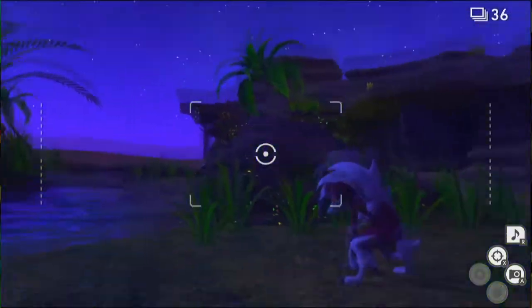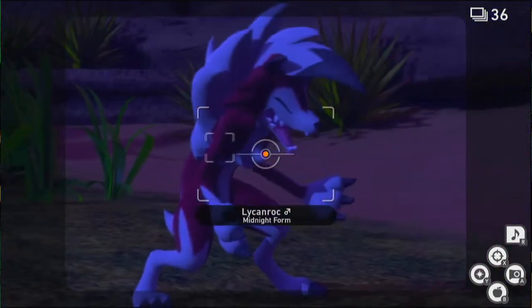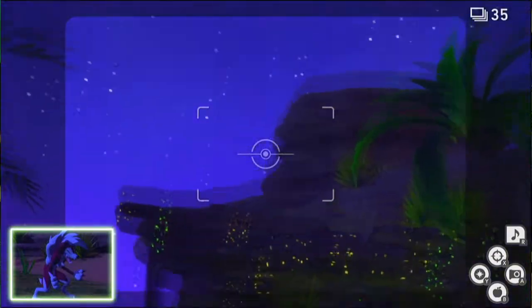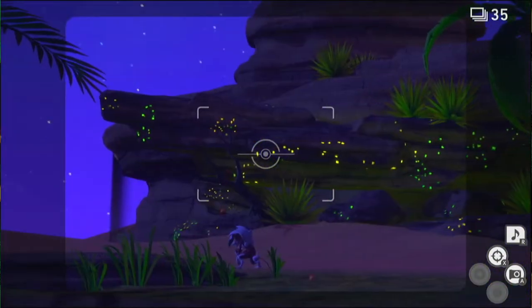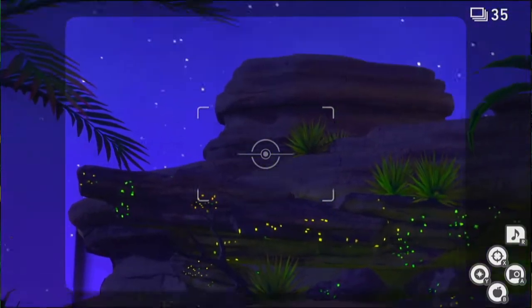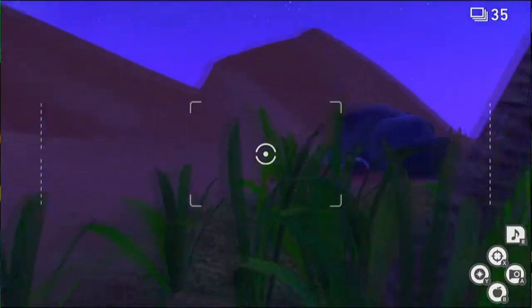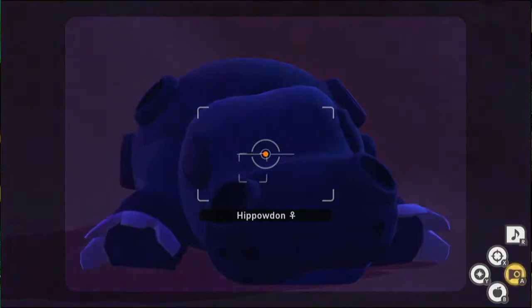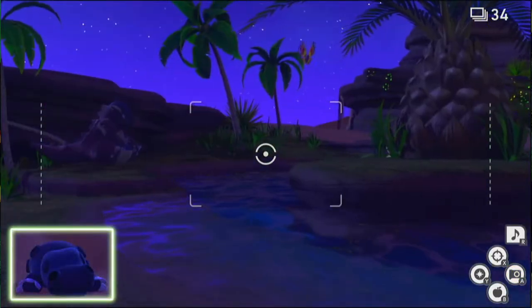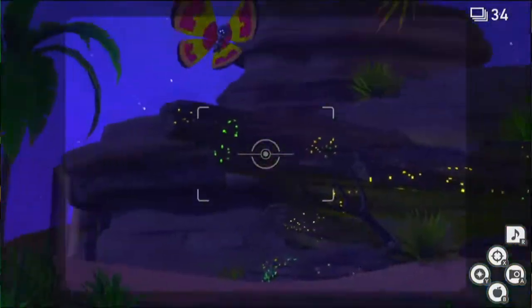I hit that one once, so the next throw will make it run away, then I hit it again and it'll get angry — that's when I take the picture. This one's pretty far away but I think I can still hit it. You want to try and get all three before you get the Hippowdon picture, and then the Vivillon come out on their own — you don't need to hit the crystal bloom for them.